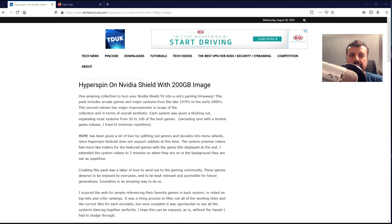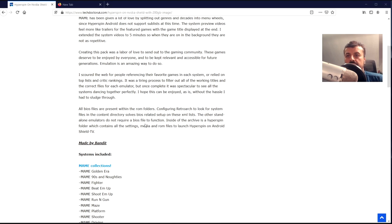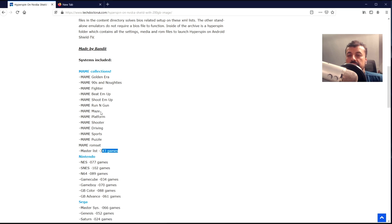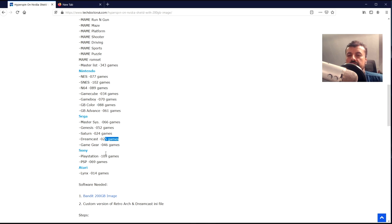So how do we get this amazing image onto our Nvidia Shield? As I mentioned at the start, this is a 200 gig image and the person that made it is a guy called Bandit. If you go to my website and the tutorial section, I have created a new tutorial on how you can get Hyperspin working using this image. He's focused on the best of the best games and the page lists the actual systems it comes with and how many games you get. For example, GameCube gets 34, Dreamcast gets 25, and so on.